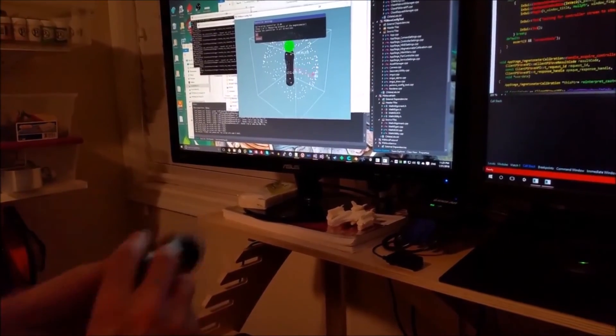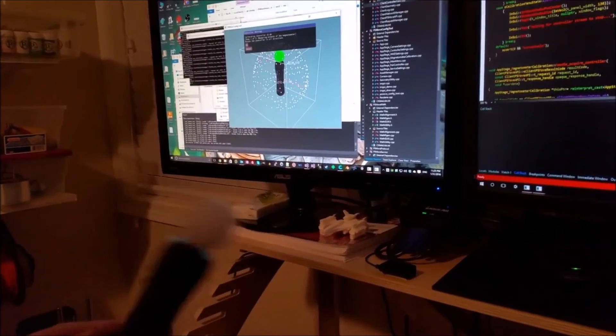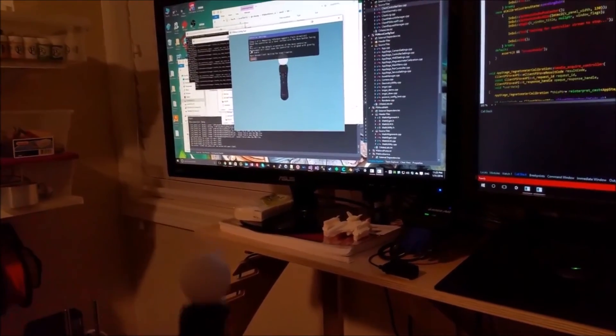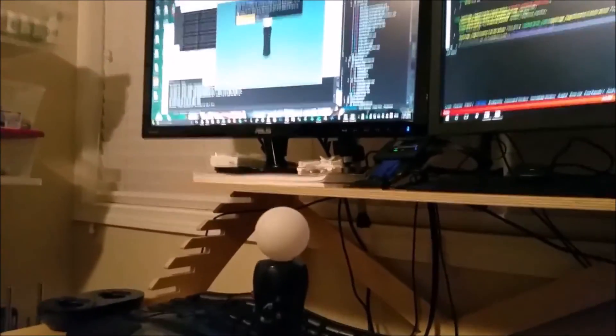That gives you the center point of the readings and the extents of the readings. For the magnetometer, this should be an ellipsoid — actually really close to a sphere — but if you have any kind of distortions, it will get distorted into an ellipsoid slightly.